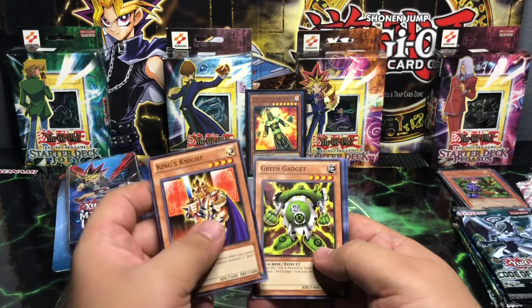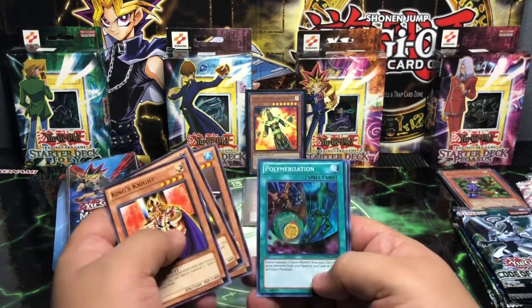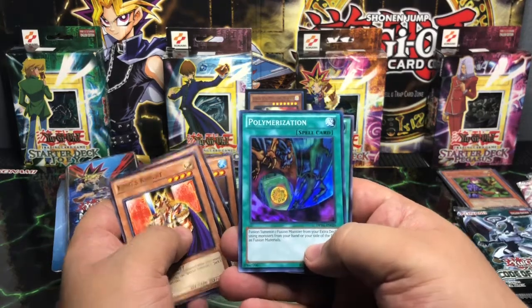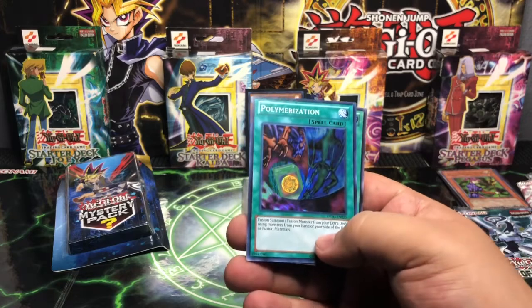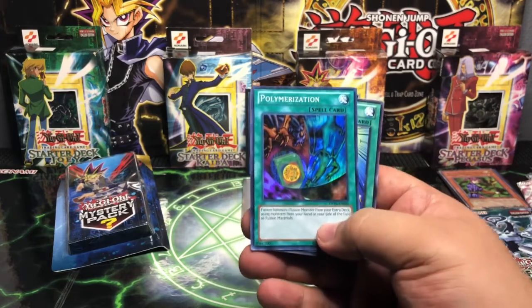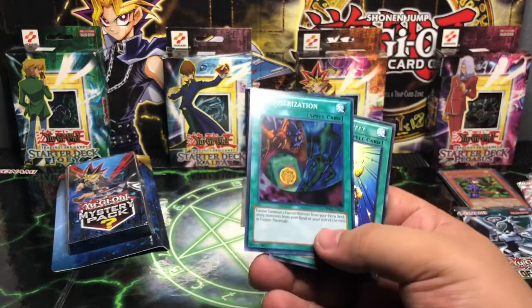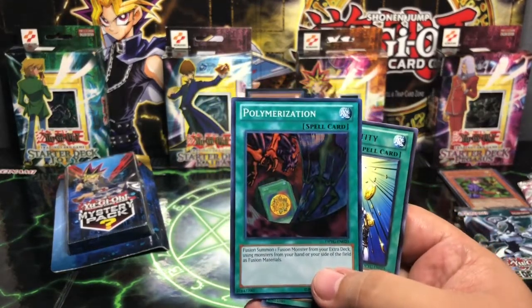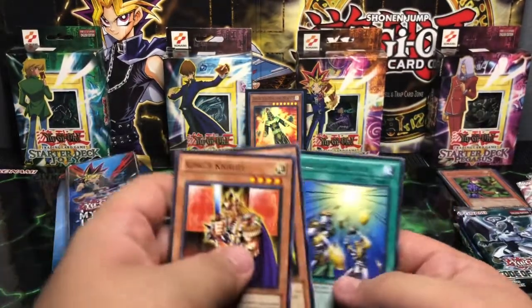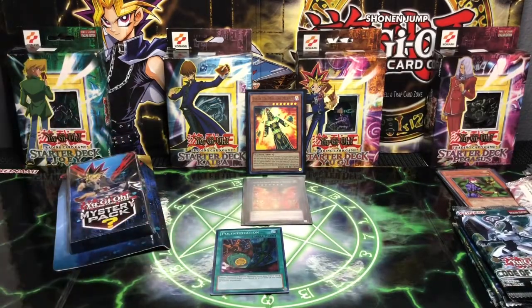King's Knight, Green Gadget, Catapult Turtle. Oh there it is guys — there it is. That is an awesome pull. Check that out — the Polymerization spell card from the artwork of the animated series guys. That is so awesome. This is my third video with me pulling the card that I am after guys. That is so awesome.